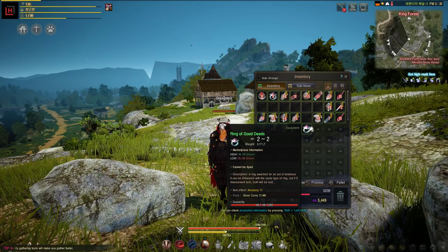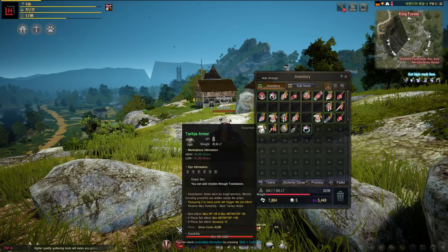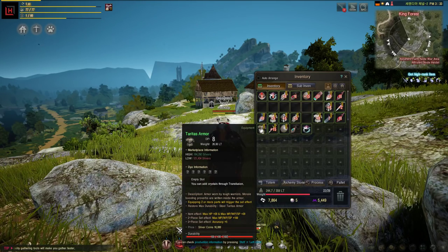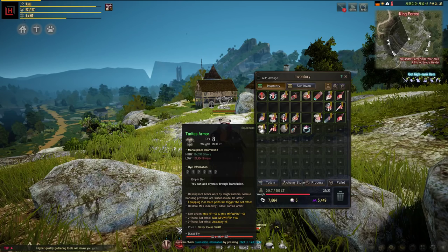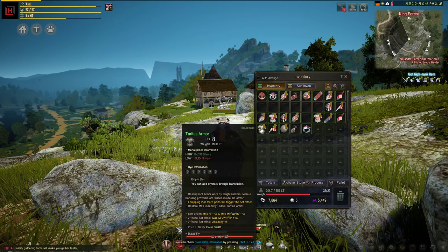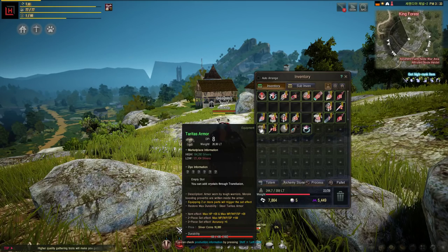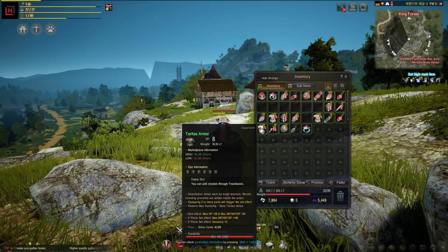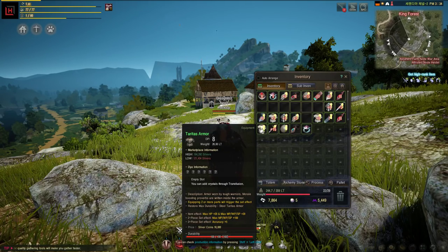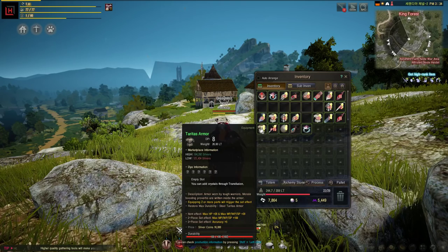For armor, you have the choice of going either Agerian armor or Tartus armor. Tartus armor is a little harder to come by as it drops from higher mobs, so when you get around level 30 to 40-ish you will start seeing them drop. This gives you 5 accuracy when you have 3 pieces, so it's very helpful when you're reaching the level 50 zone and want to farm catfish a little earlier or faster.